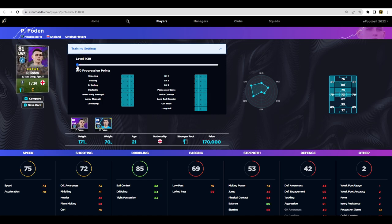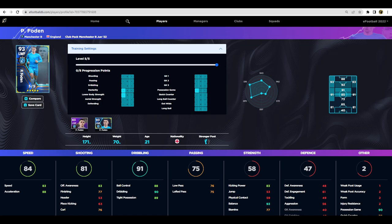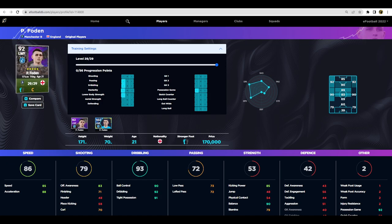On his standard card, 170,000 GP is nothing at this stage. He already has a fairly high possession stat — bring that up to 92, give him 85 in pace, bring acceleration up to 88, and pump the rest into dribbling. Even with just those three stats maxed out without touching passing or shooting, you get a 92 overall. He's actually faster and has better dribbling stats than the club pack version — definitely one to keep an eye on.